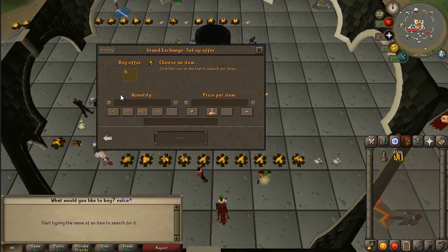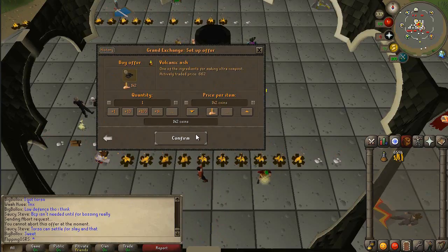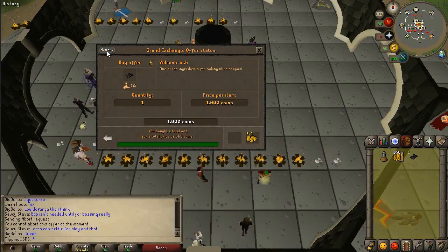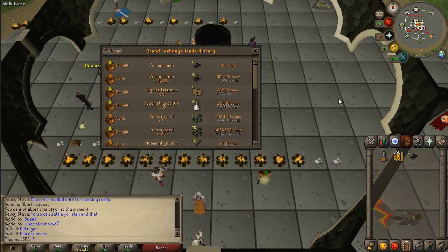They sold for 660k — not bad. Let's try buying one just to see what the high price would have been. Volcanic ash — we missed out on pretty much not very much, only an extra 10k or something.